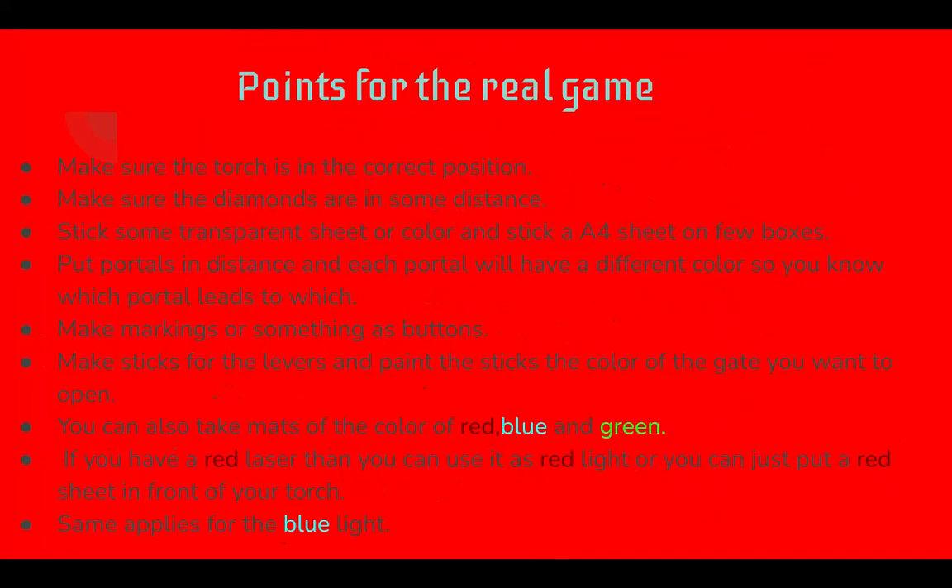Points for the real game: Make sure the torch is in the correct position. Make sure the diamonds are placed at some distance. Stick a transparent sheet or color and stick an A4 sheet on a few boxes. Put portals at a distance — each portal will have a different color so you know which portal leads to which. Make markings or something to represent buttons. Make sticks for the levers and paint them the color of the gate you want to open. You can also match the colors red, blue, and green. If you have a red laser, you can use it as red light, or just put a red sheet in front of your torch. The same applies for blue light.